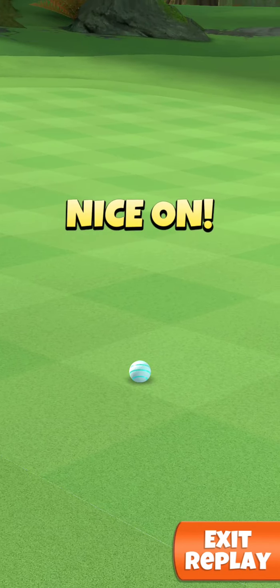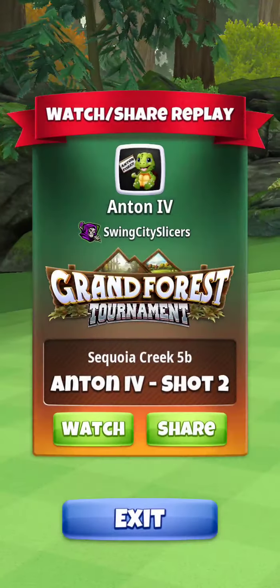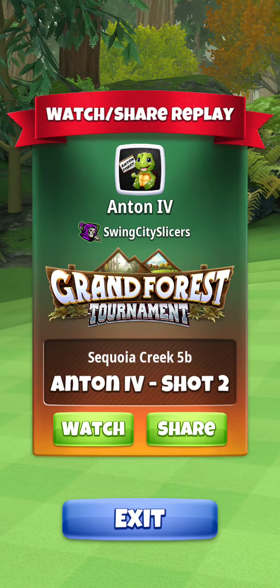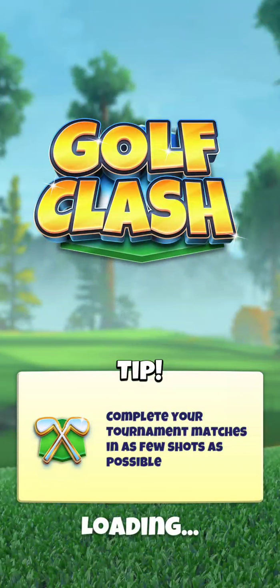This is a difficult hole to albatross, but as you can see, we have a very easy eagle putt. If you're going to use a Titan, you can go ahead and leave now. But if you'd like to see the Quasar option, you can stay for that, which we will start right now.